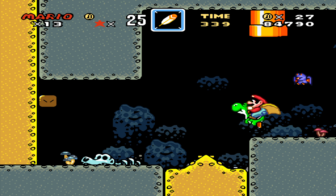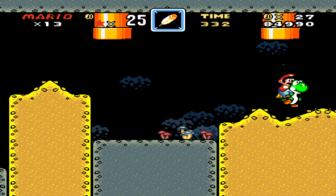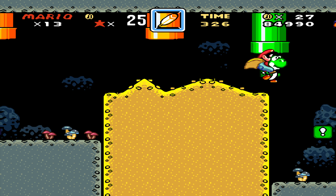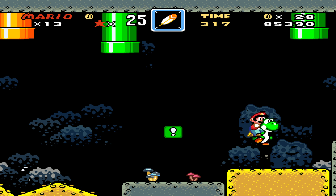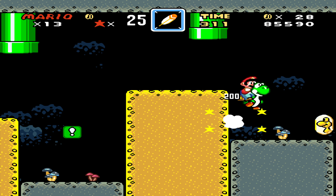You can actually double jump with Yoshi, and I think he did that because you can't really simulate the hover you can do in Yoshi's Island any other way — because that's an entirely different game and I don't know how you would even get that working in this ROM.